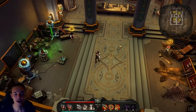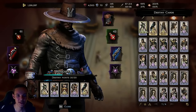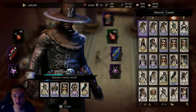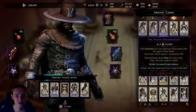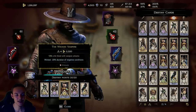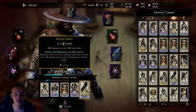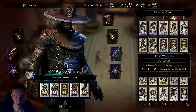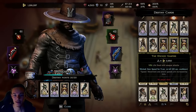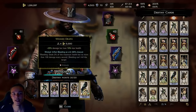Destiny cards are really important because they customize your character a lot. These are my slots for destiny cards and they require points. The max number of destiny points is 20, the max number of slots is 5, but you can get up to 6 with a card that increases destiny slots by 1. There are two types of destiny cards: wicked and divine. They also have rarity — basic, green, yellow, and legendary.